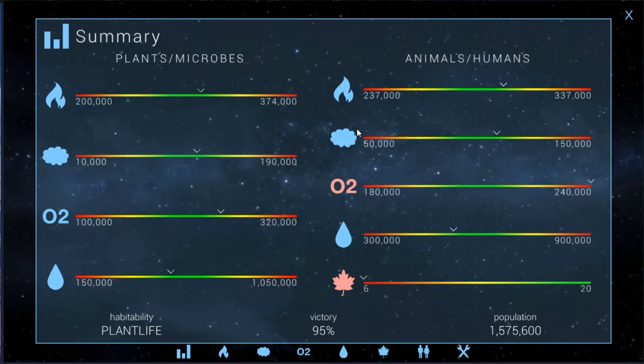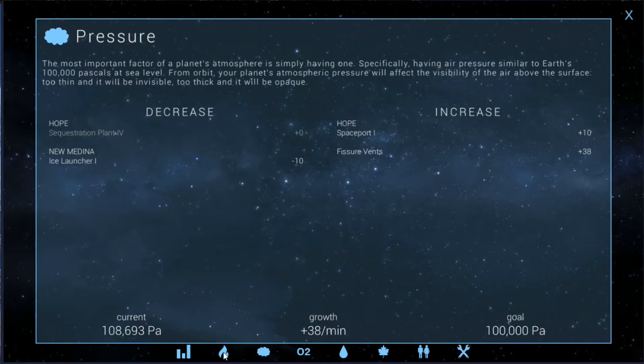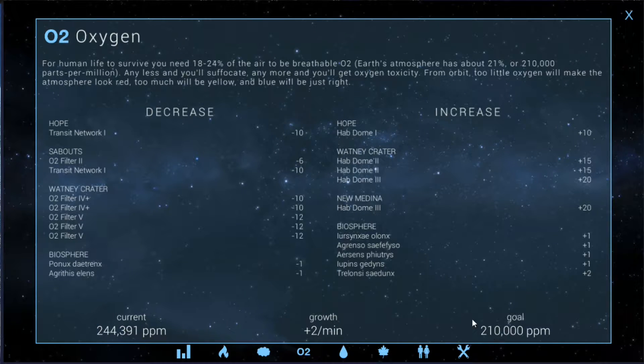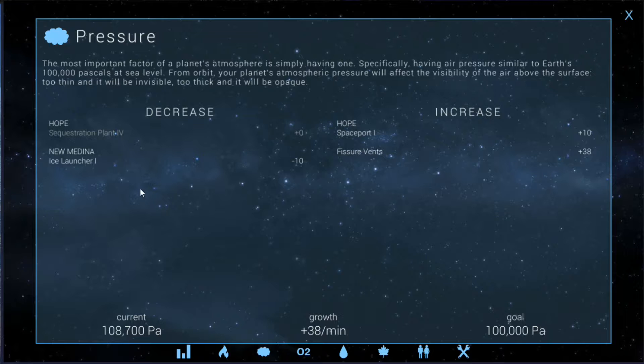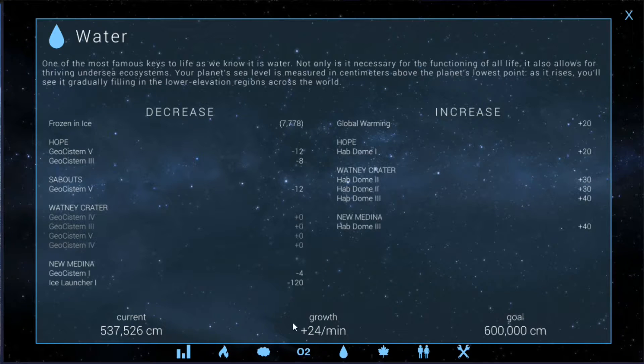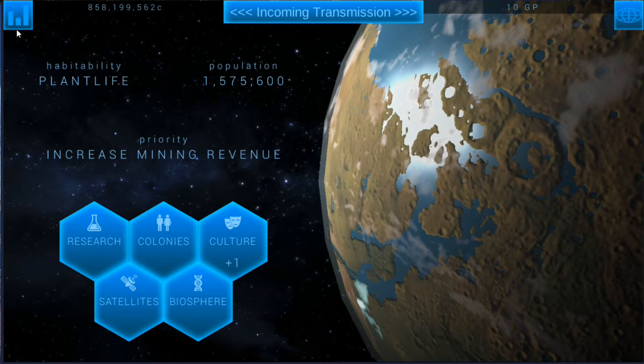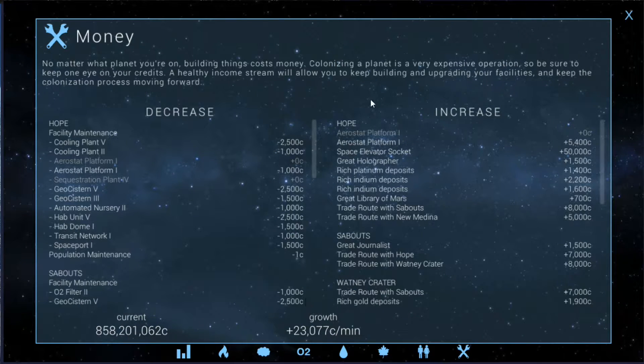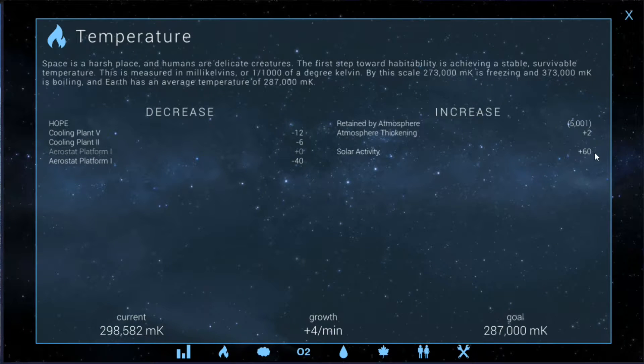We've got temperatures going up for some reason. The atmosphere is thickening — is that because oxygen was going up? It's because pressure is going up. What's causing pressure to go up so much? Fissure vents — interesting, so that's a little bit of a problem. That means water's on the climb too. But it doesn't really matter too much because we're going to go ahead and spend our culture point here, which should catapult us into essentially victory or finish our planet off.